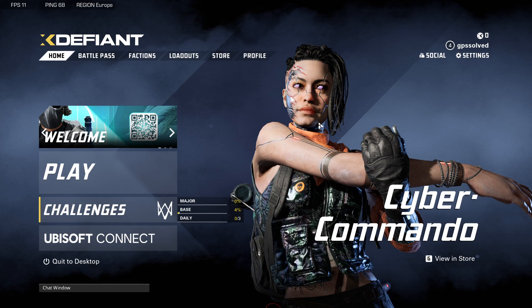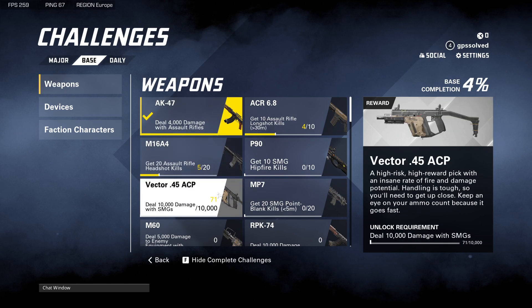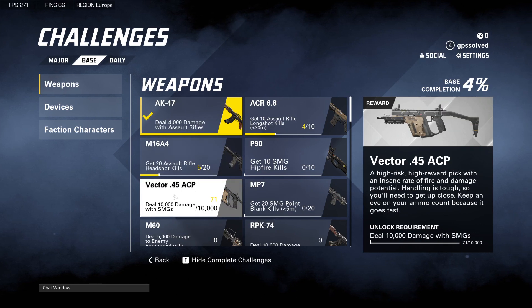First of all, what you need to do is load up your game, go to Challenges, then Base, and then Weapons. You should see the Vector 0.45 ACP there. To unlock it, as you can see, you need to deal 10,000 damage with SMGs.